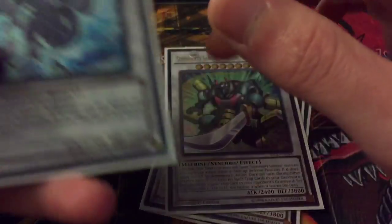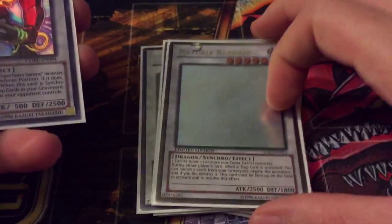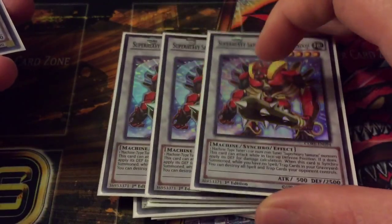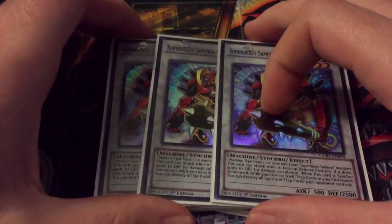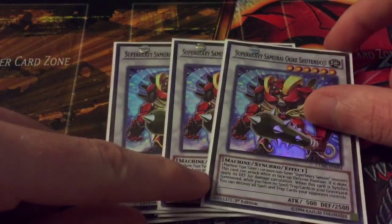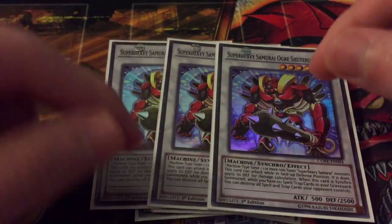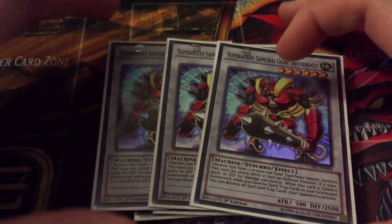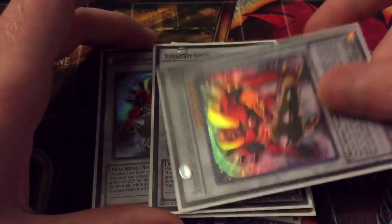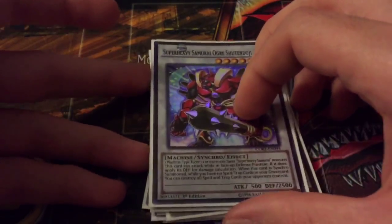Then one Trishula, one Black Rose, one Goyo, one Barkion, and three Super Heavy Samurai Ogre Shooting Doji. Shooting Doji is your Harpie's Feather Duster — while you have no spell traps in your graveyard he gets to attack in defense, but the key thing is when you synchro summon him, even though you have spell traps in your graveyard, you can destroy all spell and trap cards your opponent controls. A nice 2500 beater that wipes out your opponent's back row.